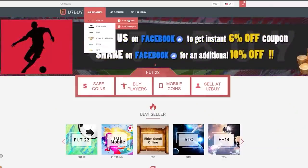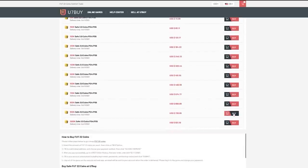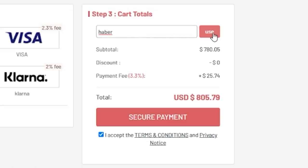For cheap, fast and reliable FUT coins, check out u7buy.com. There is a link in the description - use the code HABER to get yourself a discount on all of your orders.